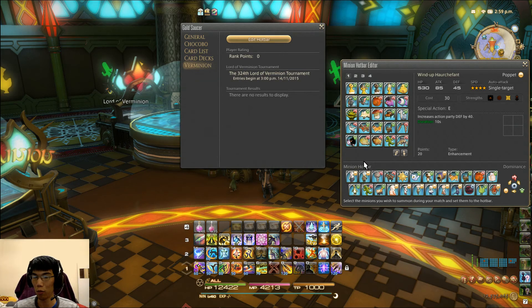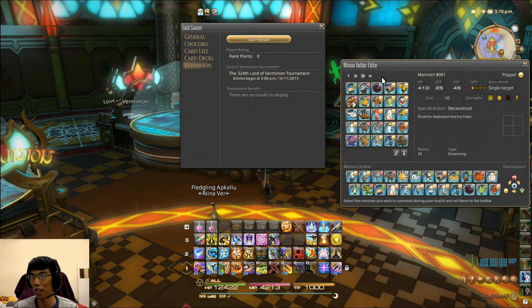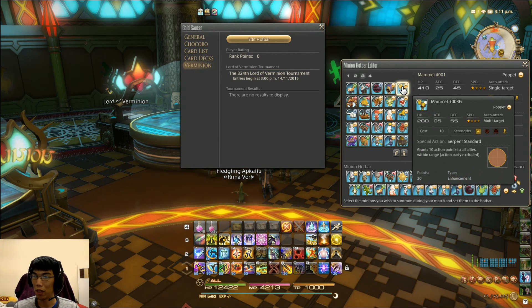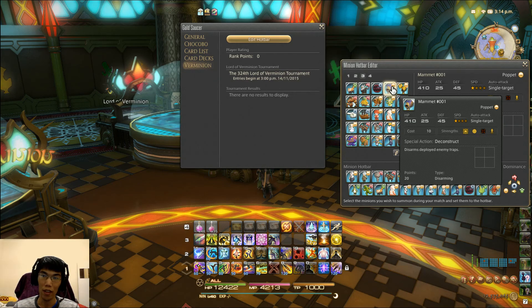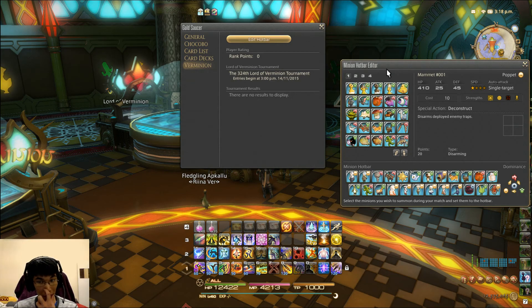Next, you want someone who is strong against the Arcana Stones. For this I use Mummy's Little Mummy. If he's difficult to obtain, you should get Mammet 001, or the Mammet 003G — whichever your Grand Company's Mammet is, since each Grand Company has its own. The Grand Company Mammet is purchased with your Grand Company seals. Mammet 001 can be purchased from Minion Square or from the same vendor in Gridania that sells the Cherry Bomb.